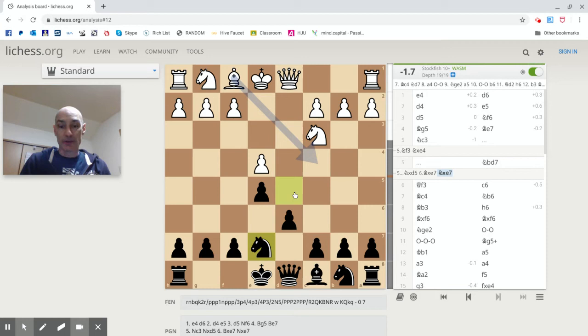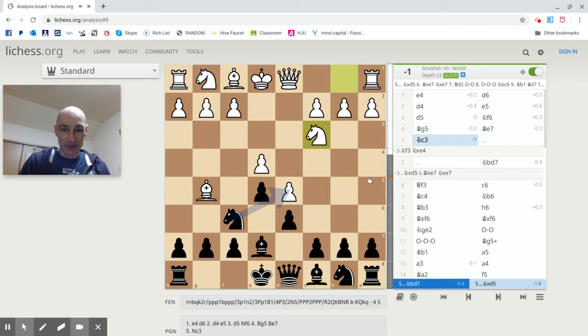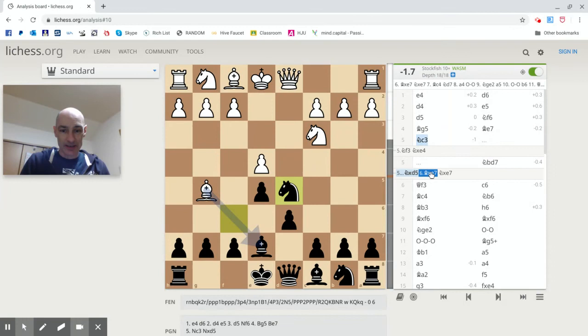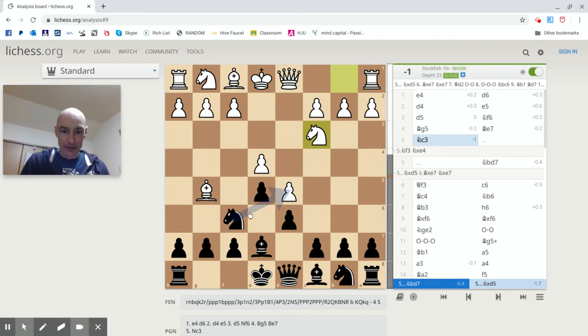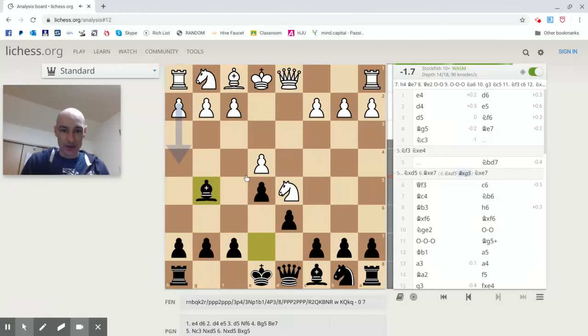Let's go back and have another look at that situation, because this d6 opening — I like it. So he comes here and we can immediately take. And if this happens, we just pick up the pawn in the middle, so we're a pawn ahead. On the other hand, if we take, and Lichess is recommending that move — if the knight takes, then the bishop grabs the bishop. Once again we are a pawn up. There is a knight advanced here, but black has the bishop pair and both bishops are active. So that looks very good for black.